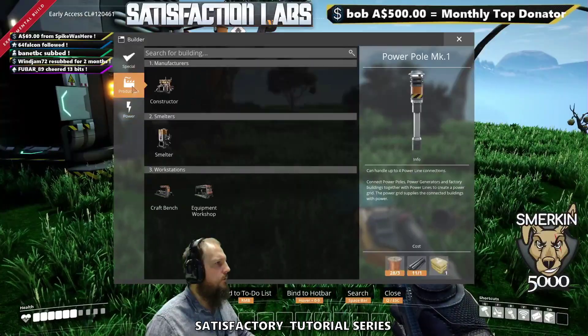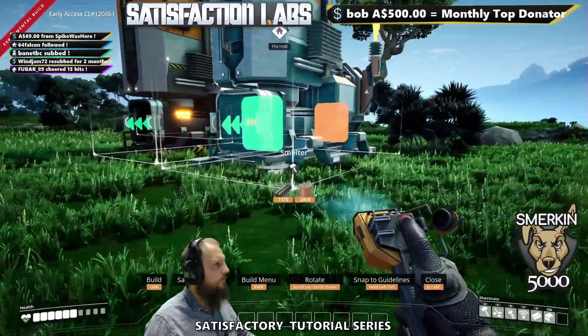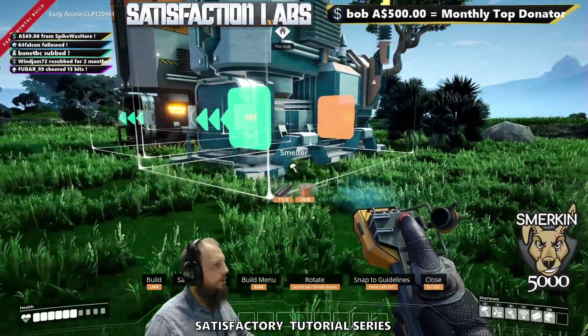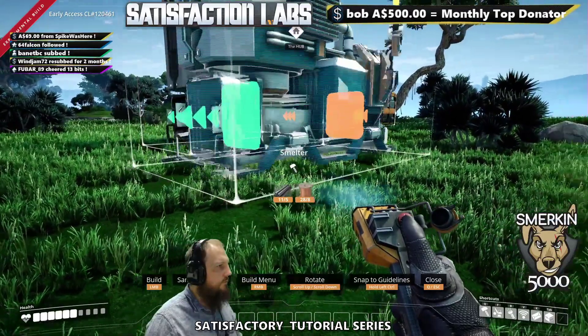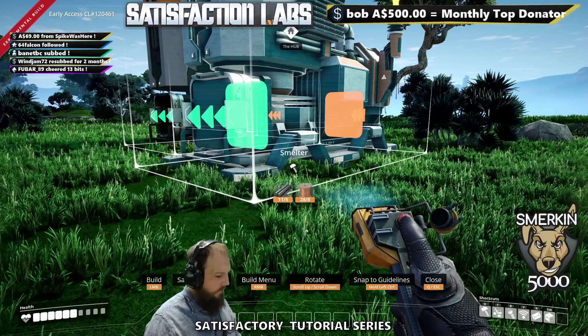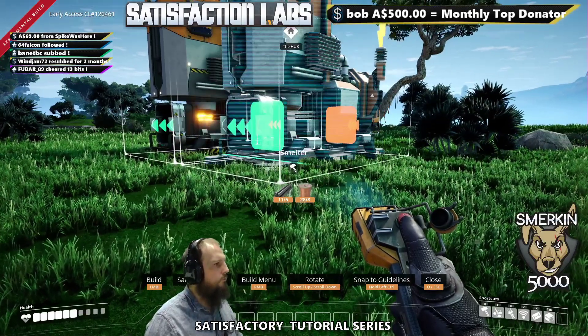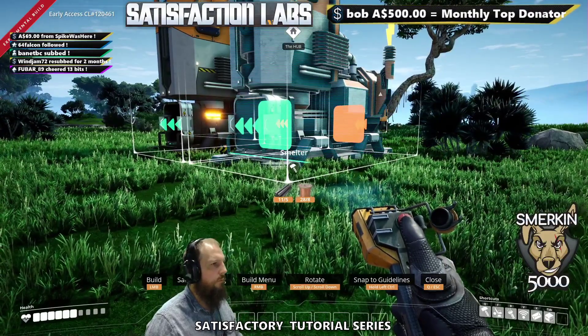So we go into our build menu and we select the smelter. You can see the arrows on the machines pointing the direction — the in and out. As you put the machines near each other, they just sort of float where they want to go. If you hold control, they will actually snap next to each other, which can make for nice placement.